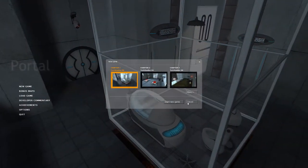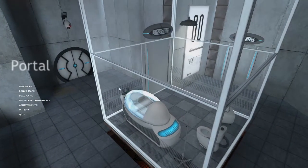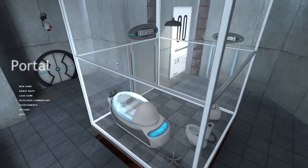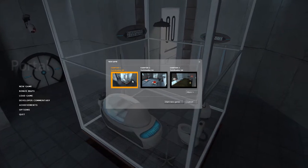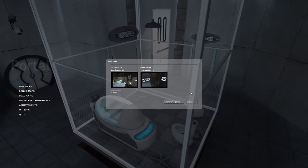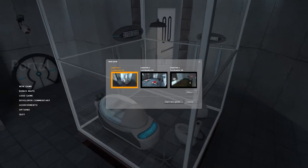My original plan was to do Trex Plays on Portal where I play through the entire game, all cut up, but I decided that a Trex Completes would be more fitting. So we can start a new game in Chapter 1, Test Chamber 00. I believe there are 19 test chambers, and the later ones start getting harder. So let's start a new game.